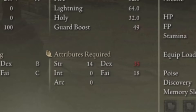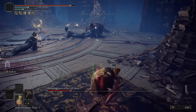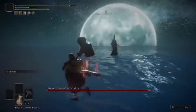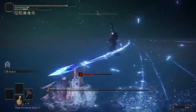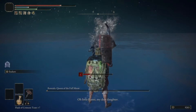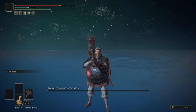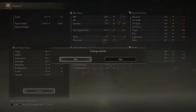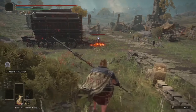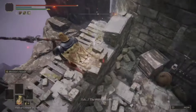Wait a second - I leveled up strength instead of dex. Eventually we have enough dex and faith for the spear. Its range is awesome, third in line, and does fire damage. Fire Scorpion Charm for 12% more fire damage.